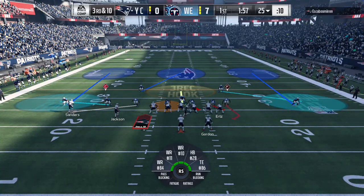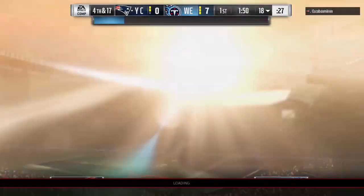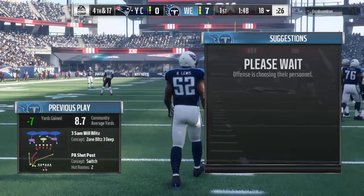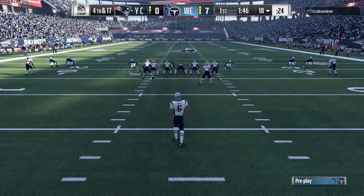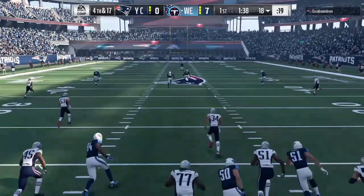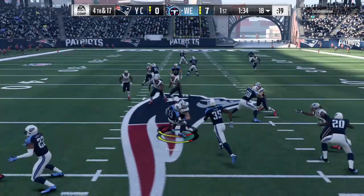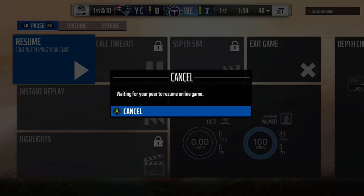I've also been coming across a lot of the new shotgun two tight end sets — the Gun Wing Slot Offset, I believe it's called. Two tight ends to the right, running back in the backfield, two receivers to the left either spread out or stacked. Out of that formation, the run game is pretty good with inside zone, O1 trap, and Power O. The passing game boils down to a PA Post Shot play — two posts on the left, a deep corner route on the right — and a PA Jailbreak Screen, which a lot of people like. Those jailbreak screens have been popular early on.